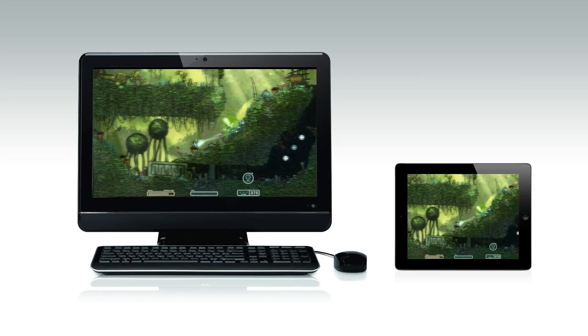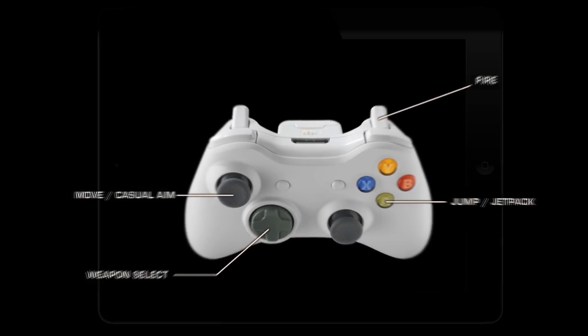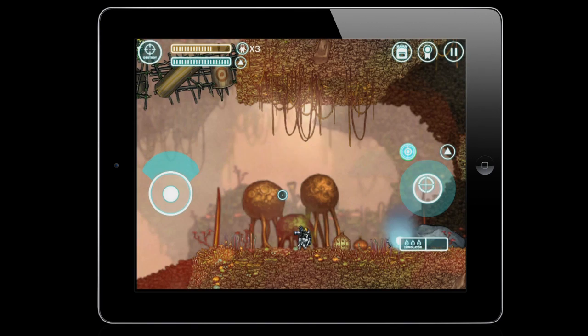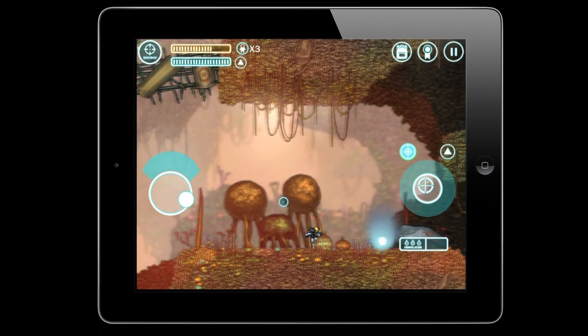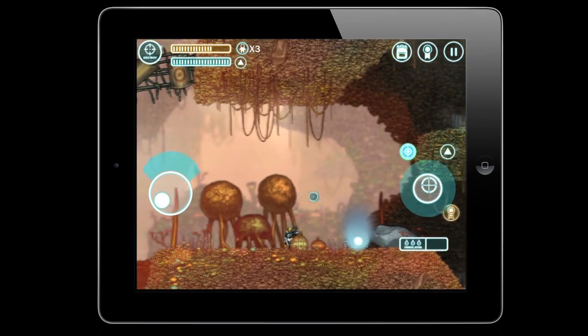One of the obstacles in creating an iPad version of Capsize was translating the PC game controls to a touchscreen. We worked really hard to create a control scheme for the iPad to make up for the lack of a keyboard, mouse, or game controller. One solution is our 360-degree aim and shoot mechanic. We've tried to capture that really fine aiming mechanic you normally find on a game console or a PC and move that experience over to touchscreen devices.